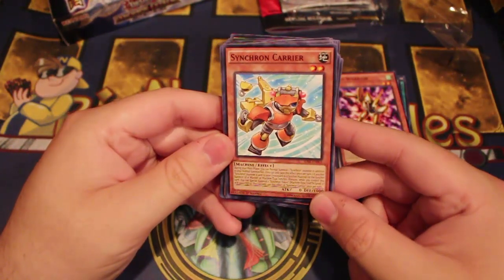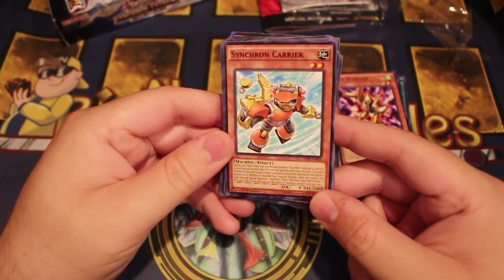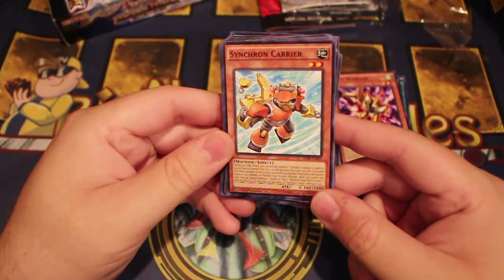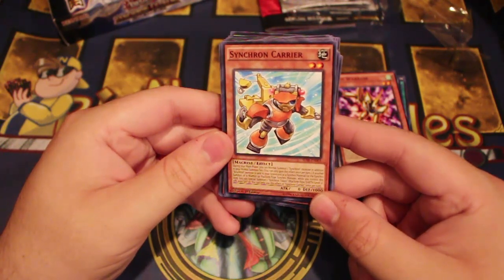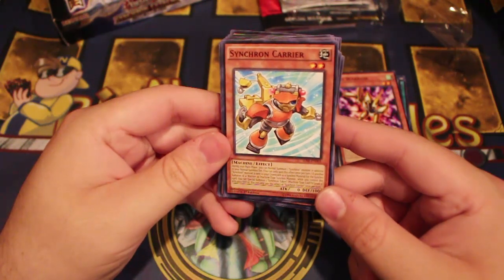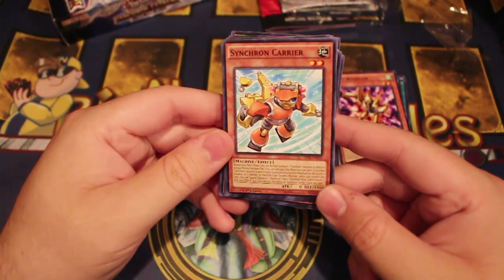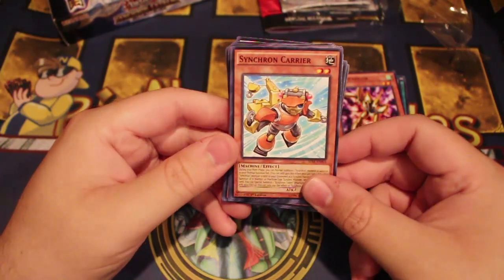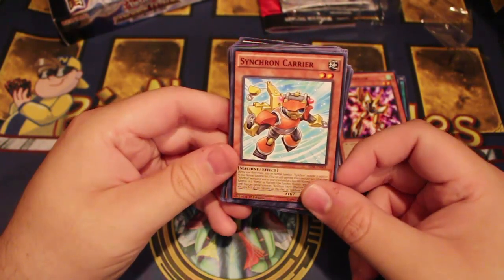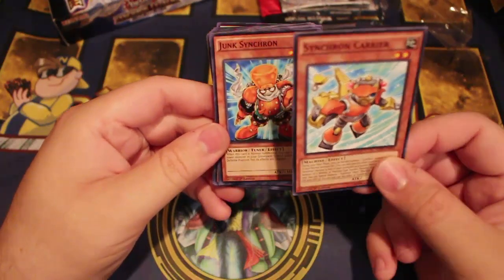Synchro Carrier — once during your main phase you can normal summon one Synchro monster in addition to your normal summon or set. If another Synchro monster is sent to your graveyard as Synchro material, you can summon a Warrior or Machine Synchro monster while you control this card, and you can special summon one Synchro Token with 1000 attack and zero defense. You can only use this effect of Synchro Carrier once per turn — pretty good.